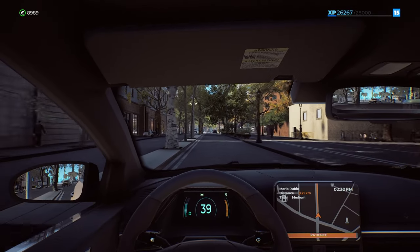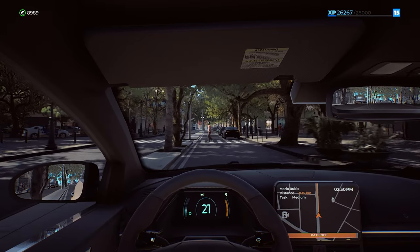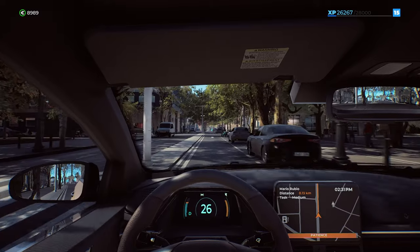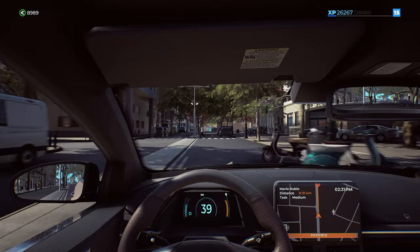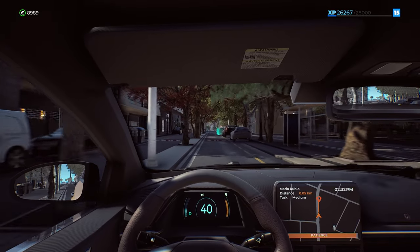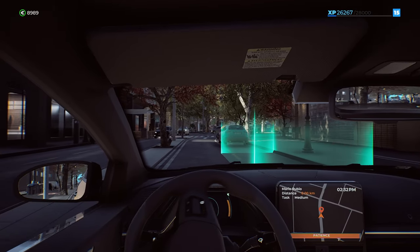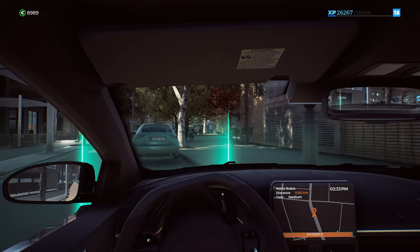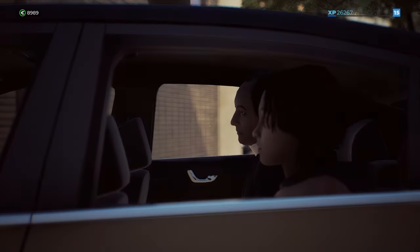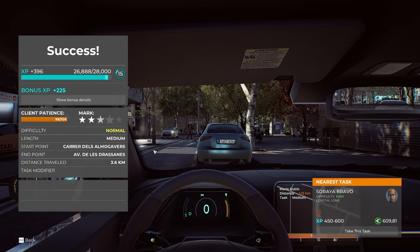If you try to slow down to grab a monument as you're going, it kind of irritates the passenger - we got a little irritation meter going. But it doesn't matter, we're almost to our drop-off point. Once we drop them off I want to hit a garage and check out our skill points to see if we can add more. Let's get on in here and boom - everybody out!